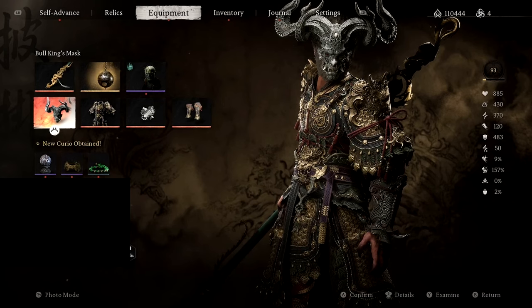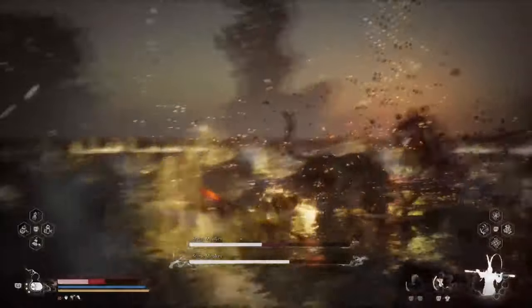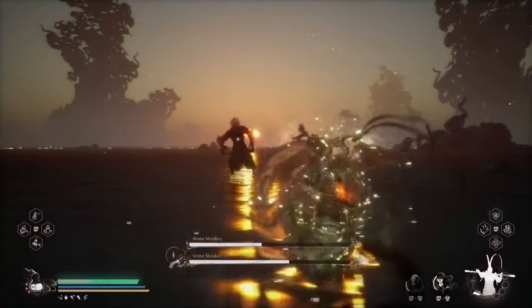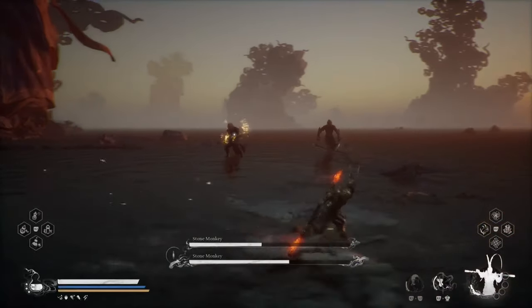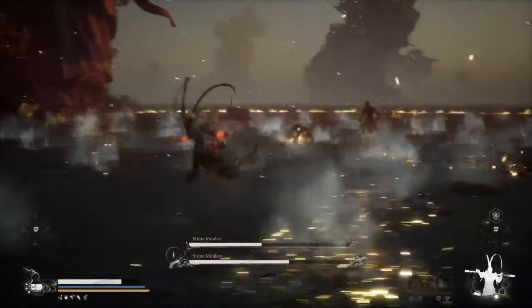Next up, we have the gear and items that we should use. For the mask, we want to use the bull king's mask, which grants us moderate focus upon taking damage, and if we get staggered, we get even more focus on top of that. For armor, we use the monkey king chest piece. For bracers, the bull king's bracers. And for boots, we use the bull king's greaves. Among all options in the game, the best armor set by far is the monkey king set, but it can only be obtained during chapter 6 after you defeat the four great beasts in the foothill area. That's why for this build you will see me mixing the two best sets — the monkey king set and the bull king's armor set. Both are great, but players typically start with the bull king set in the mid game, and then acquire the monkey king set in the end game.